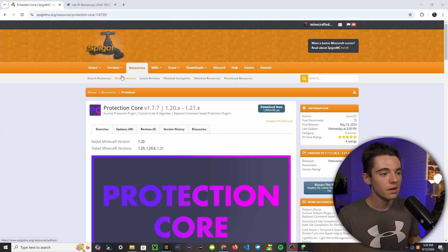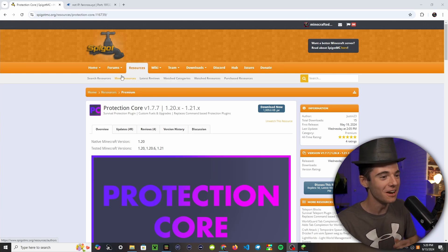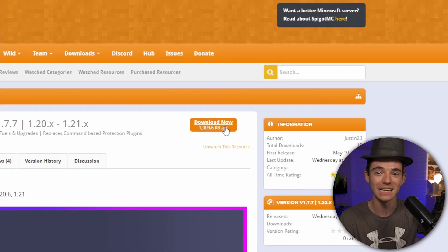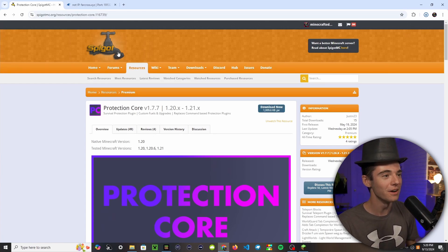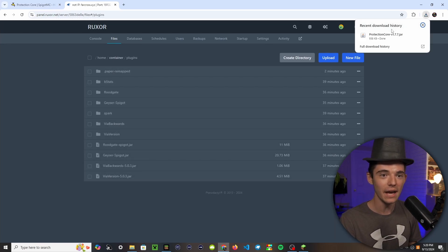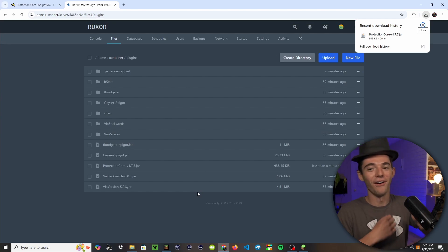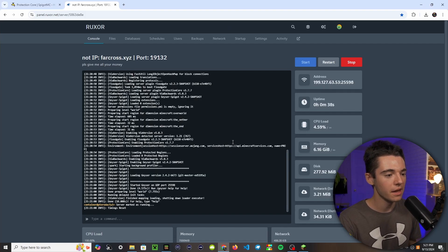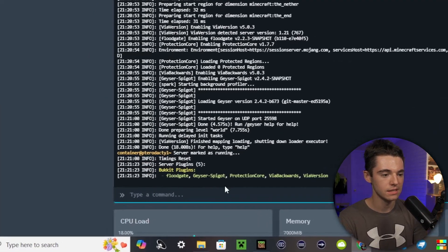The first thing you'll need to do is install the plugin. So head on over to SpigotMC and download the plugin by clicking Download Now. Then head over to your server, click on Files, go into the plugins folder, and drag that jar file in. Then go back to your console and start or restart your server. Now that our server is back online, we can type PL in console and see we now have Protection Core.